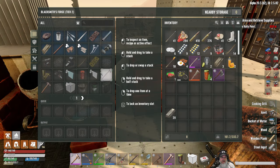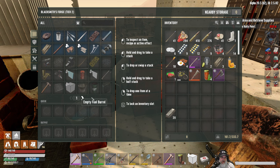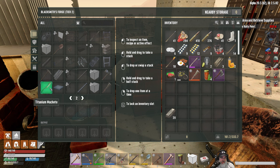Our sledgehammer is up to 69, sneaking's 28, athletics is 32, and lockpicking is only 16. We also hit the first milestone for weight lifting which increased our carry capacity by 20 — that's a good thing. Okay — let's grab this anvil and now we have everything to do the upgrade. Blacksmith's forge tier two — this is beautiful!